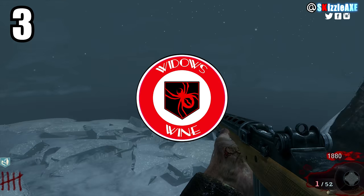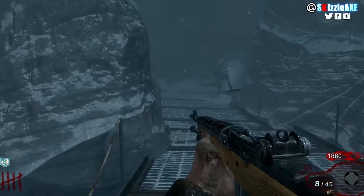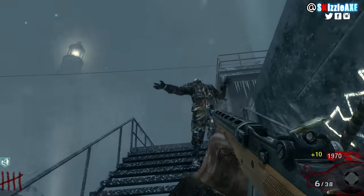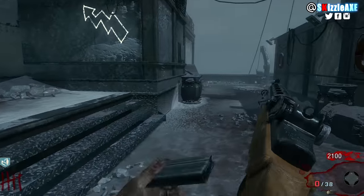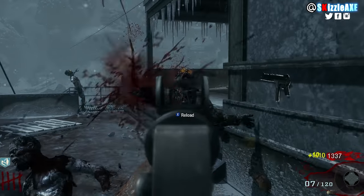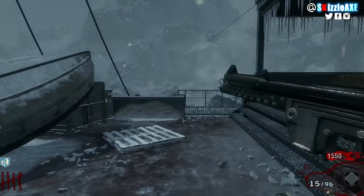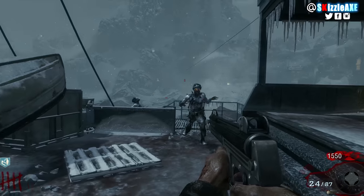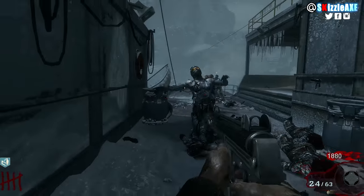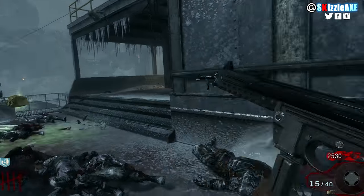At number 3 we have Widow's Wine, introduced in Shadows of Evil in Black Ops 3. Widow's Wine gives you four spider web grenades — when a zombie hits you they get webbed, which has kept me alive countless times. It also grants more melee damage, and when you melee a zombie it gets webbed regardless of whether you have a spider grenade, earning you 10 points per second. On high rounds it won't kill a zombie, which is perfect for keeping a last zombie alive while you hit the mystery box.